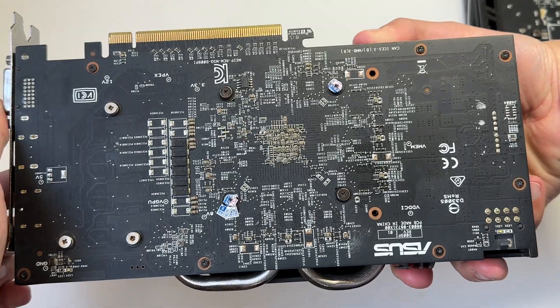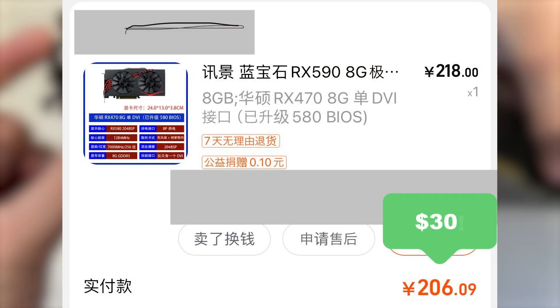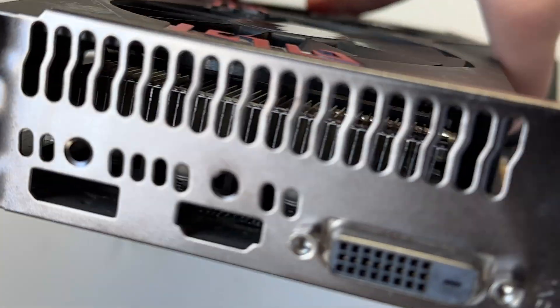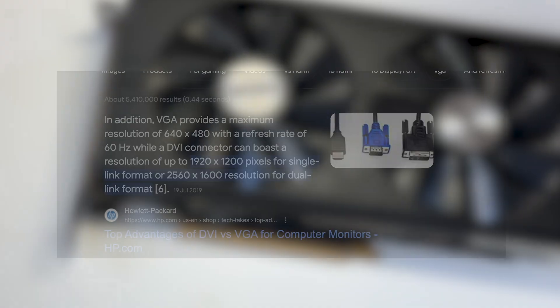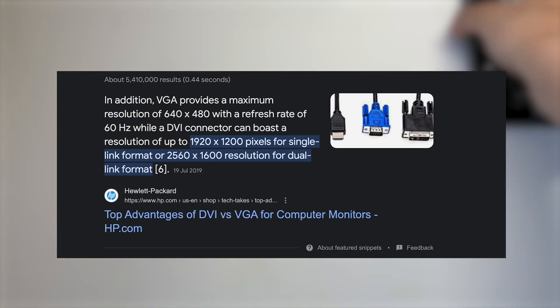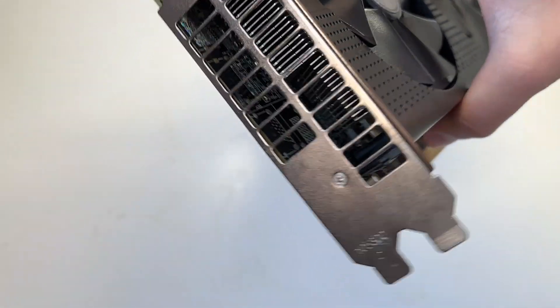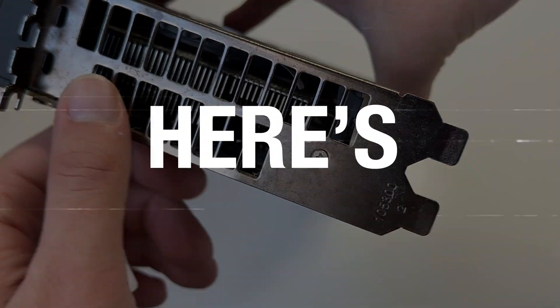First and foremost, these cards can cost up to 50% less than the equivalent versions with ports — that in itself is a huge saving. Secondly, if you've got a DVI-only card then you're limited to a max resolution of about 2560x1600, and there may be no audio from DVI. And if you've got a card with no ports then you've got no choice. So here's how you play games without using any of these ports.